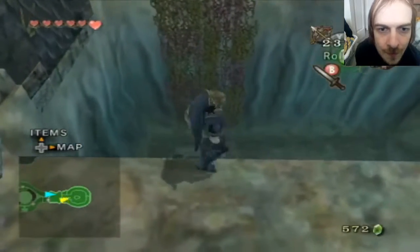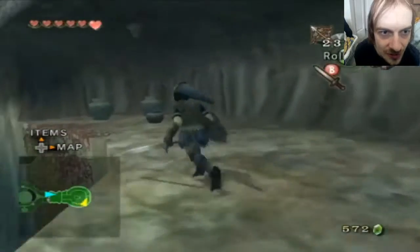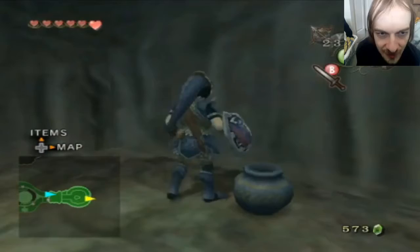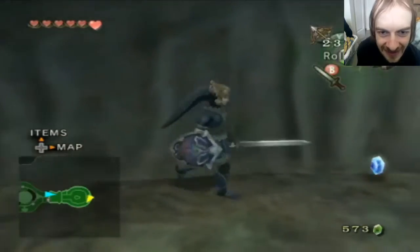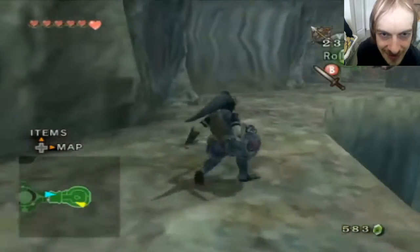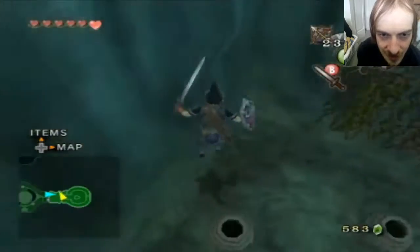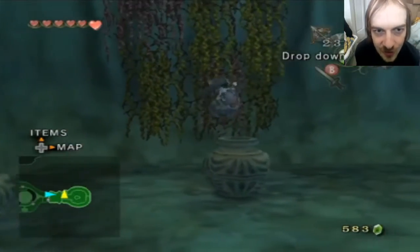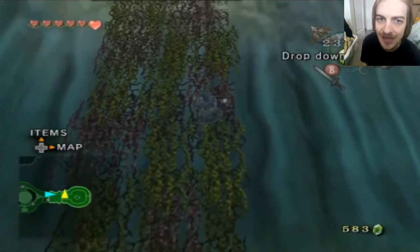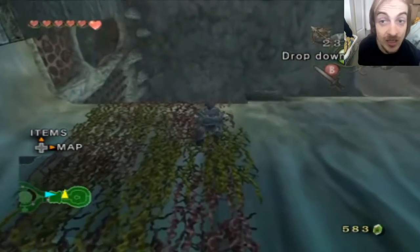Alright, this room. I think there's enemies down below so I don't really wanna fall down. I don't wanna fall back with this new wallet she gave me. I do wanna climb up, so we shall do that. Oh my god Link, just go up! How come every time I go onto these vines he likes to shimmy to the side? I'm pushing straight up on the analog stick so he should be going up.